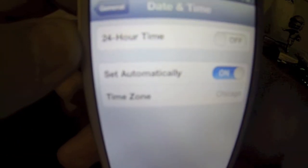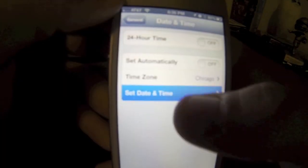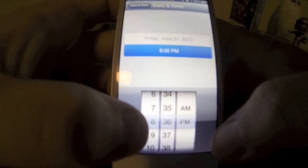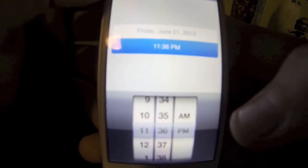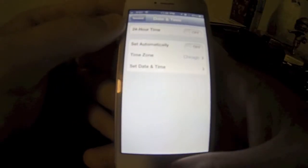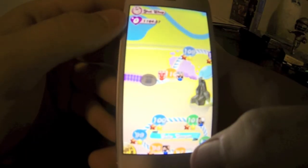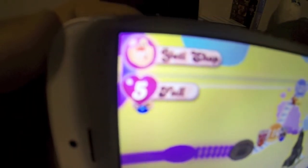You see it says set automatically — uncheck that, and click set time and date. You want to skip ahead about three hours, so we'll go to about 11:36. So now you're tricking the phone into thinking it's 11:36, which is plenty of time ahead to get your lives. Then you go back to your app, and there — now we have five full lives.